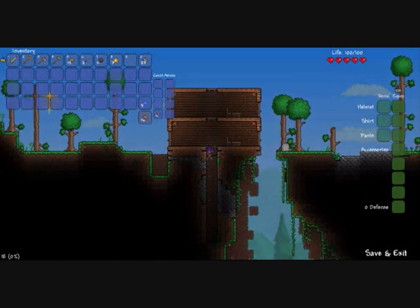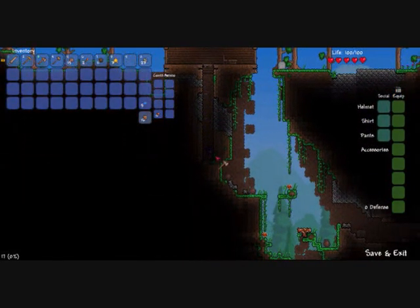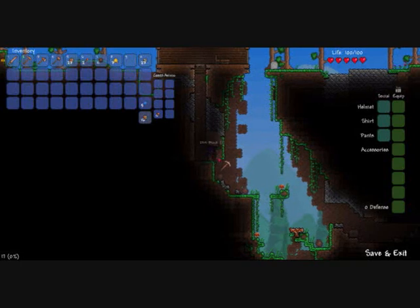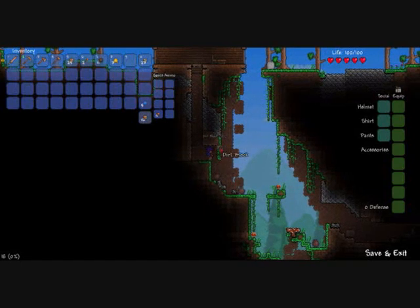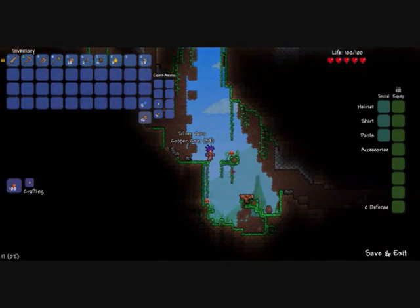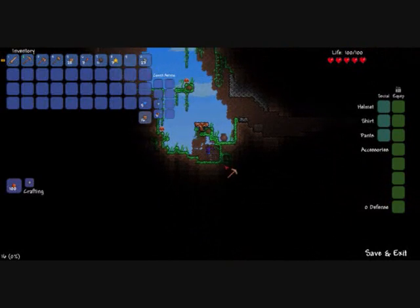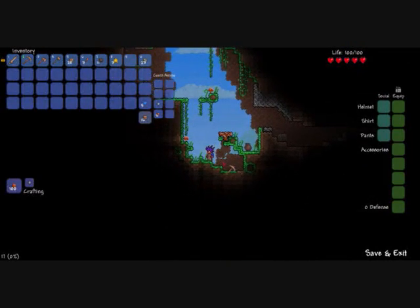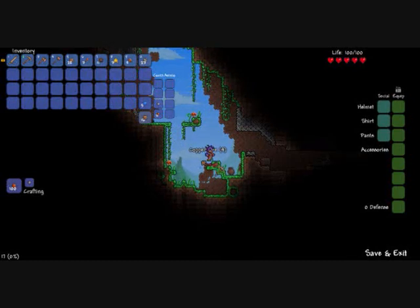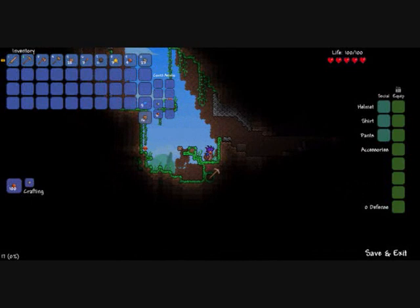I can't get up that way so I'll make a little tunnel here so I can get out easily. The only problem is zombies can get in, so I'm going to make another door just there so they can't get in. Oh, I found a chest! You find chests and ores and stuff usually — I think I'll mine this copper ore.